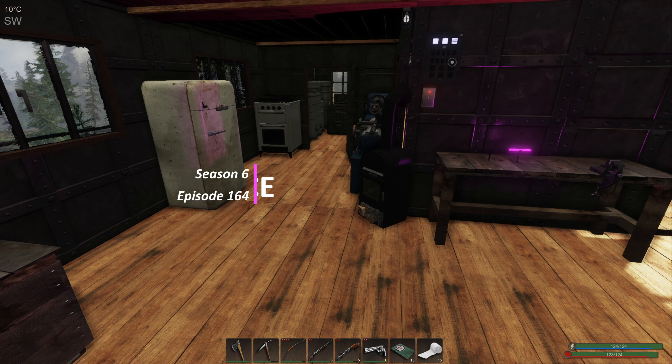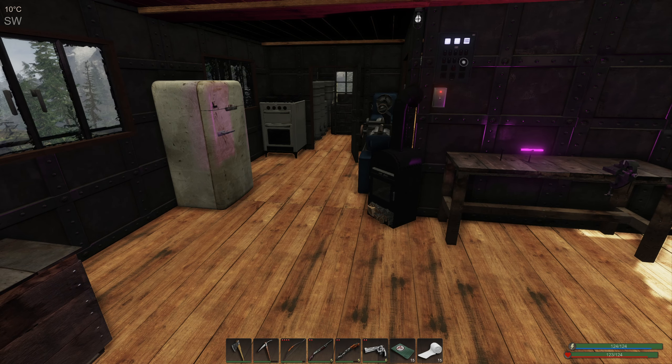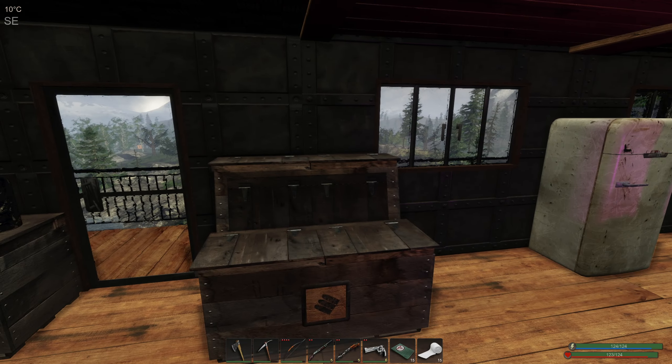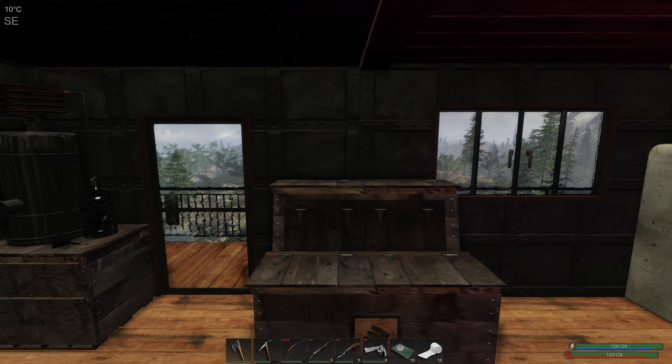Good morning and welcome back to Subsistence. Since the last episode we've had an update - we are now in Alpha 59. That update has brought a couple of big changes: a map expansion on the west side with some new rocks and new tree types. There was quite a bit of work to implement those two new features. We're just coming to the end of today so we'll stay here overnight and head out first thing in the morning.